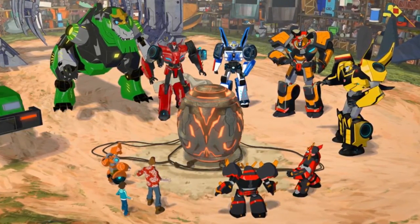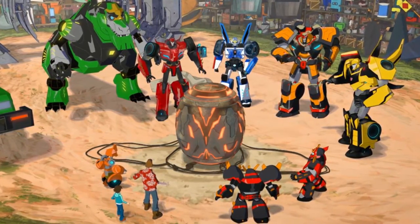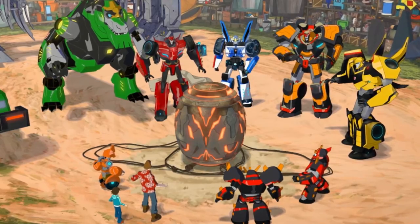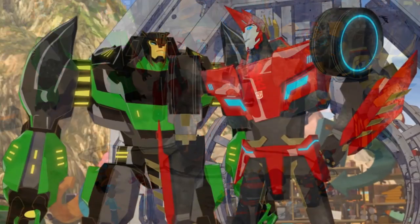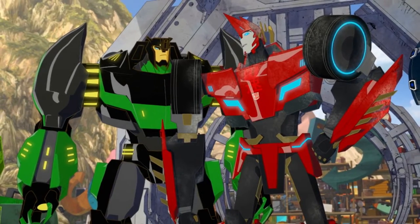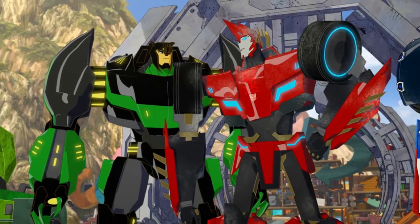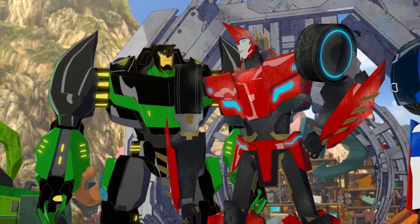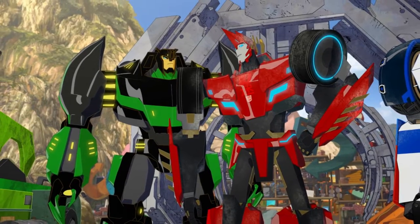Apparently, when they bring it back, the generator starts malfunctioning because Jetstorm and Slipstream are there and they trip on it. So before it blows up and kills everyone, Sideswipe is able to disarm it. Then we see Sideswipe start to mock Jetstorm and Slipstream on their clumsiness, which they get kind of pissed off about. We'll get more into that later, as that's one of the cons of this episode.